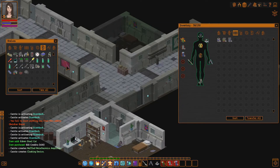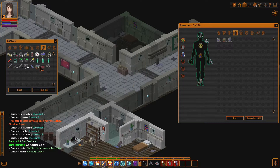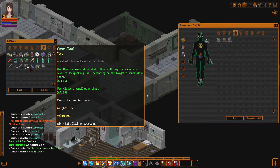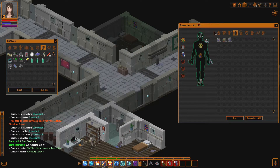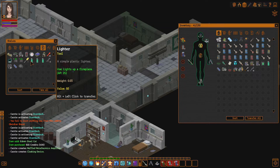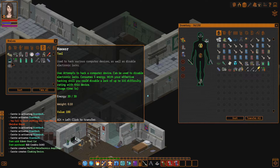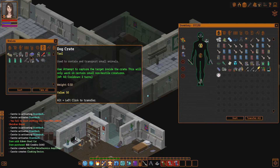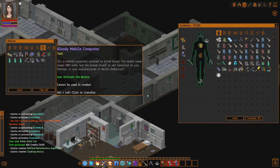Should I bring stuff to repair my things with? Navcom device — I should bring that. There's a lot of things in here that I should bring actually. Patching kit, advanced patching kit — let's take those two, because mostly it's the armor that I really care for. I already have an omni tool in here. Haxor Mark 3 — I'll bring that. We don't need the Mark 2, we don't have a Mark 2 in fact. The electronics repair kit doesn't matter much. We got the compass — how dare I not have the compass. And the bloody mobile computer — that is a thing that we're carrying.